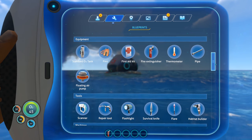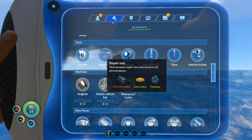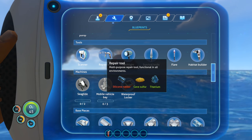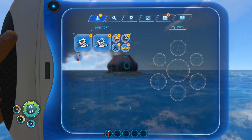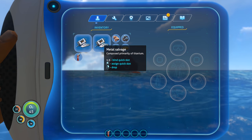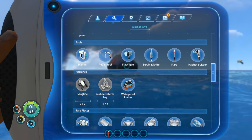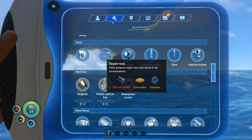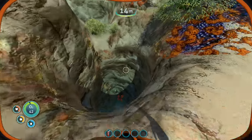It seems like I'm going to need to repair some stuff, probably repair that radio inside the escape pod. Repair tool — cave sulfur, titanium, and silicon rubber. I have cave sulfur, I have titanium. Metal salvage composed primarily of titanium. The only thing I'm missing now is the silicone rubber — I wonder where I'm going to find that, probably from more metal scraps or something.